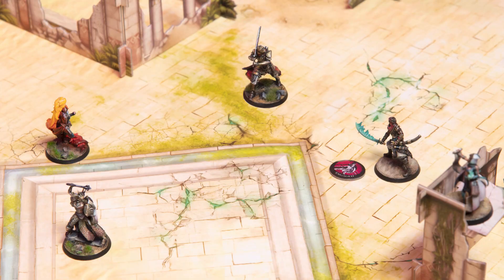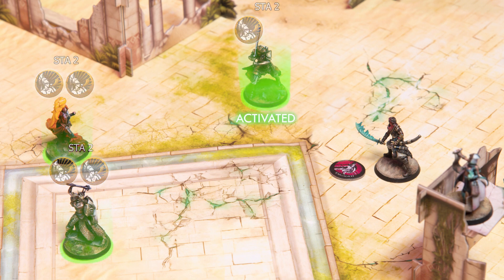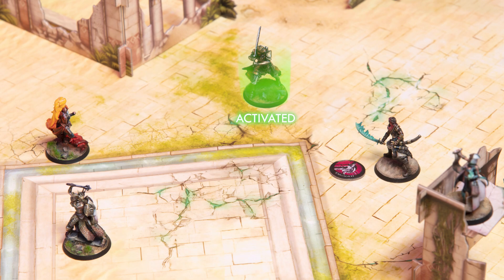Every activation point an active player has allows them to do one activation sequence. To perform an activation sequence, the active player selects a model on their side with available activation points and spends one. This begins the activation sequence, making the selected model the activated model. Now the player performs the next steps with that model.